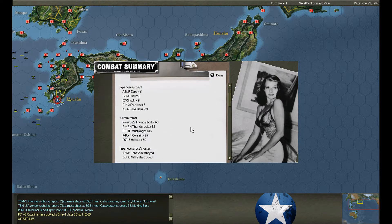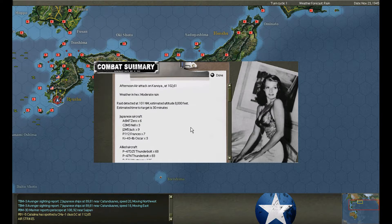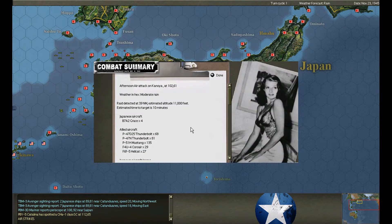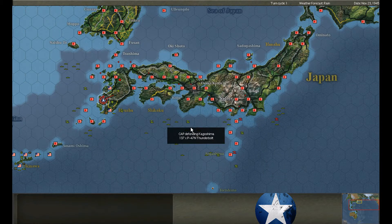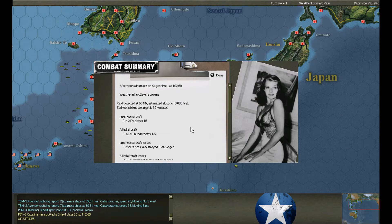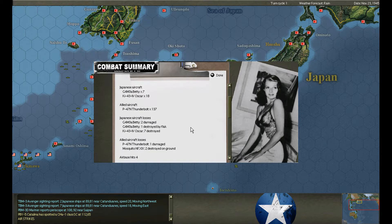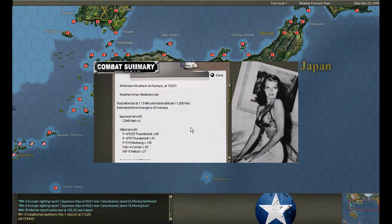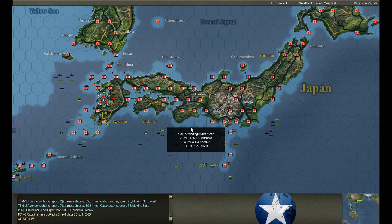Air raid on Konoya — kind of a small raid, twenty-nine aircraft. No losses for us; we shoot down nine aircraft. Air raid Konoya again — four Grace dive bombers, two shot down. Air raid Kagoshima — sixteen Franceses. Two Hellcats destroyed on the ground. Kagoshima attacked again — twenty-five aircraft. Lose another night fighter and a Thunderbolt. Konoya under attack — six Nells, two shot down.